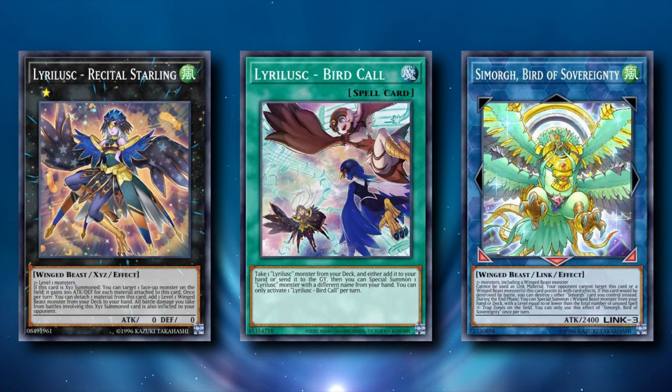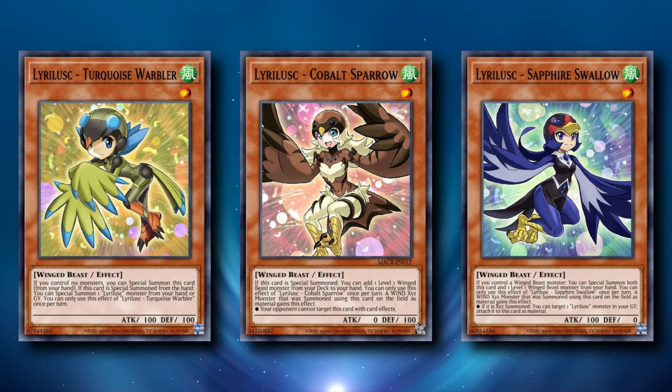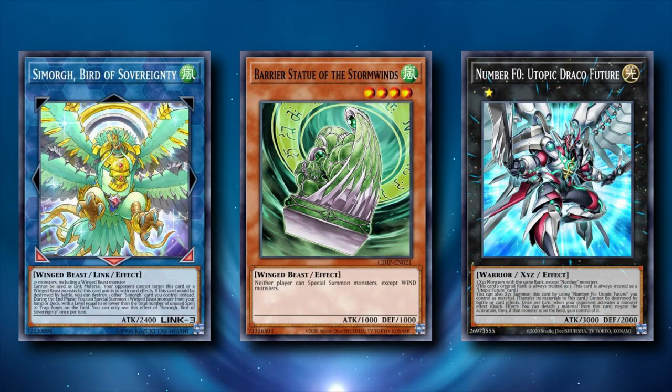Next we're going to be looking at Tri-Brigade Leerlisk — a combo-focused version of Tri-Brigade that incorporates the Leerlisk series of monsters to end on a stronger end board. Each main deck Leerlisk monster is a level 1 Winged Beast with an effect that synergizes with other level 1 Winged Beast monsters, including Nerval. The board that Leerlisk Tri-Brigade puts up can be straight up unfair, with an overwhelming amount of interaction that not many decks can play through. But before we look at that, let's examine the individual cards that are added to the Leerlisk build, first from the main deck.